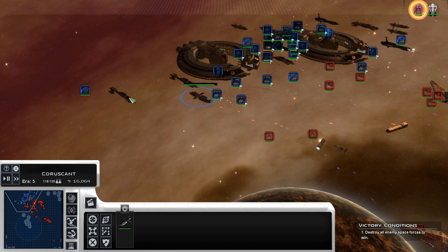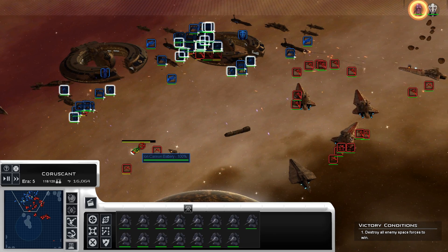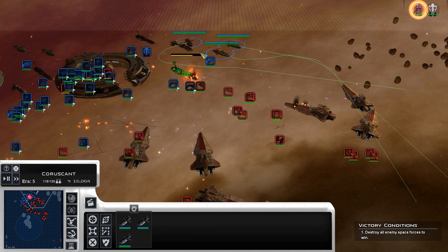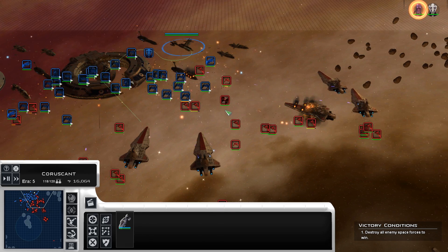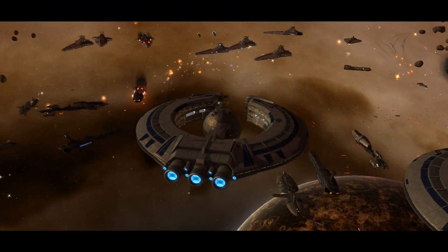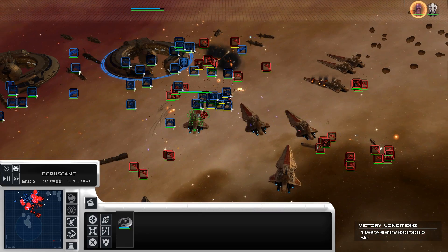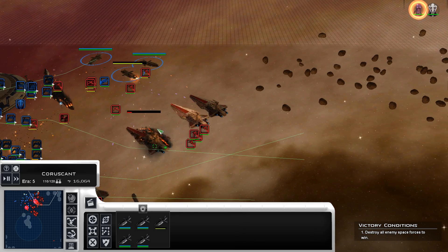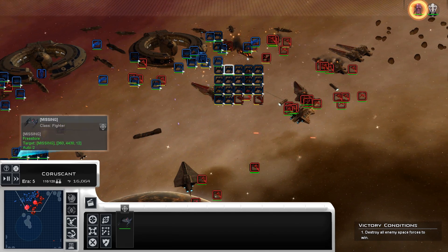We've posted the unit list for both factions in previous news posts, so if you're wondering what those are going to be, you can check — they're pinned on Discord, they're posted in the news section on the site, and they're posted in the news section on ModDatabase. Fighter numbers are going to be changing as we go, because there were quite a bit too many in the Republic preview. The Lucrehulk will probably have some reduced as well, but they're basically going to be putting out fighters the entire time.